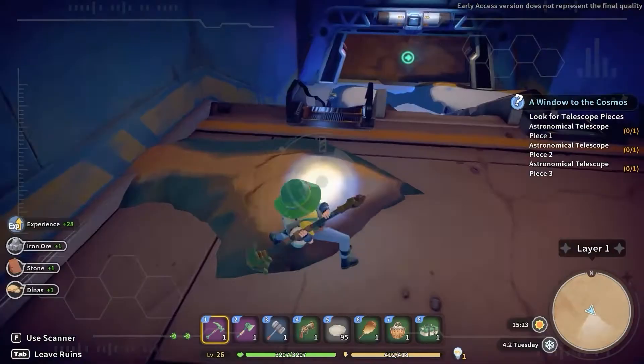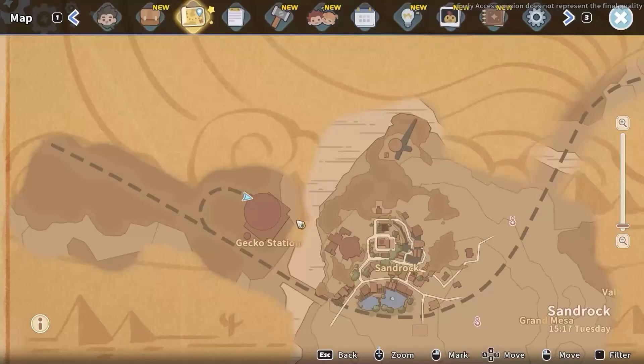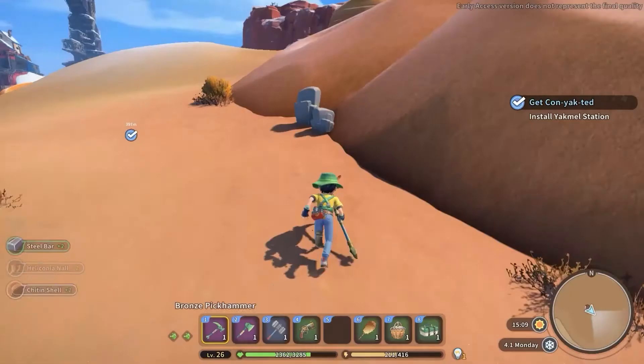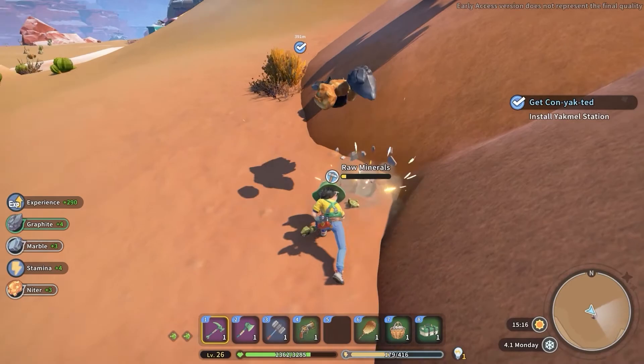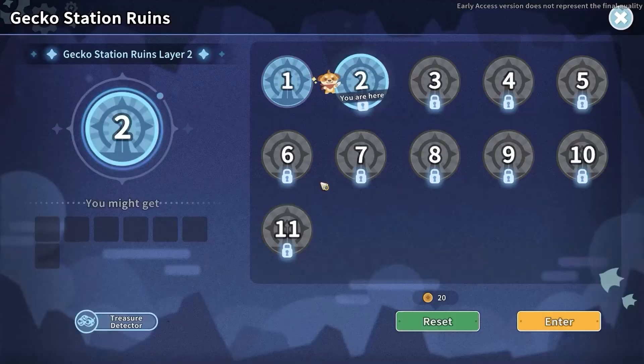Now let's speak about Graffiti, which is the second ingredient of the steel bar recipe. You need to explore the new desert biome you discovered for the iron ores. Around the rock formations here, you will find some raw minerals you will be able to mine. Doing so will reward you with several resources, including the Graffiti you need. For the second method, you have to access the Gecko Station Ruins, where you mine the regular terrain in order to obtain the Graffiti.